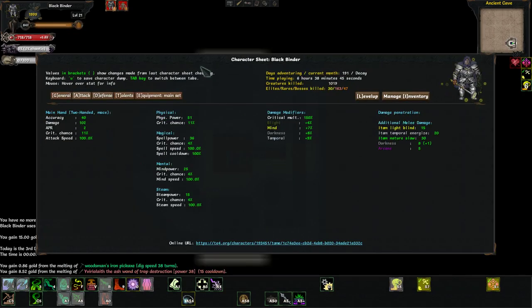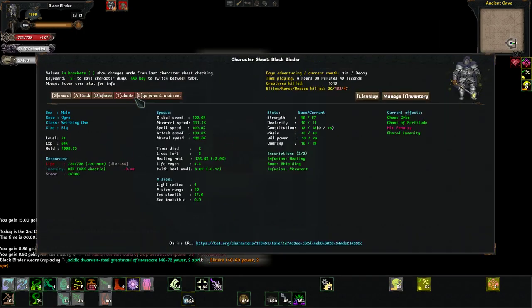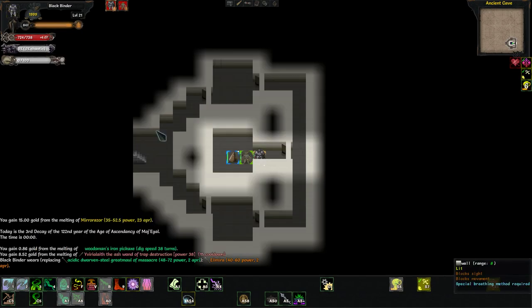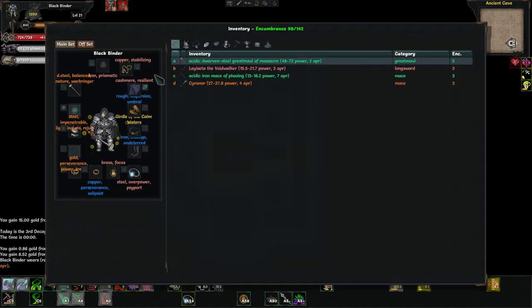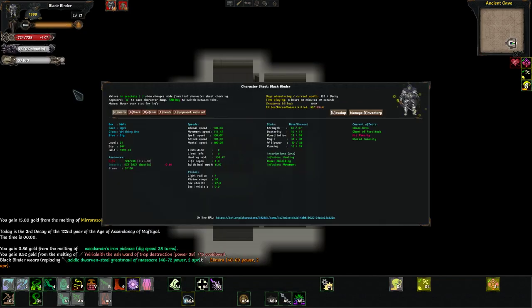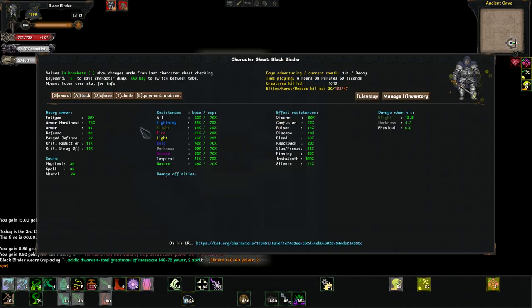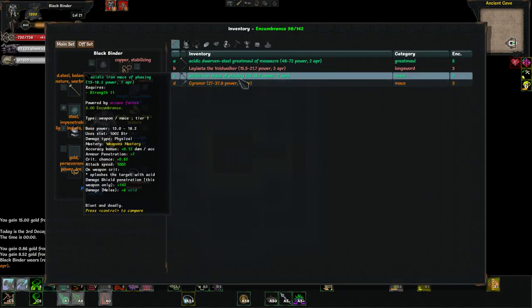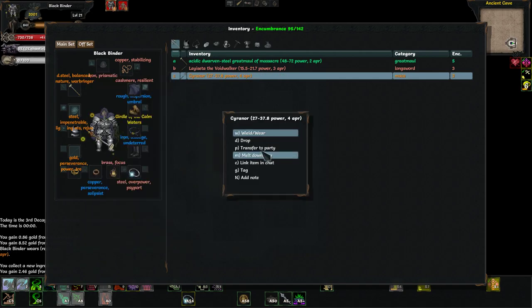Let's check our character sheet for damage — 102 with 40 accuracy. We're only losing 4 damage, so I am going to use this. 4 damage on the character sheet doesn't necessarily equate to 4 damage every attack. We're up to 22% resist all — I like that. Let's melt down everything we don't need.